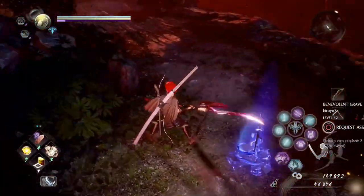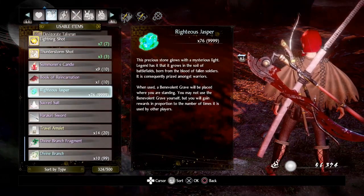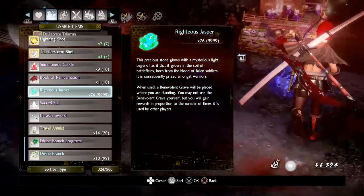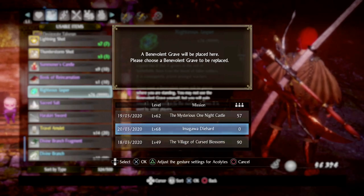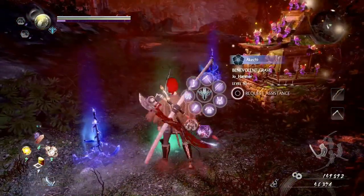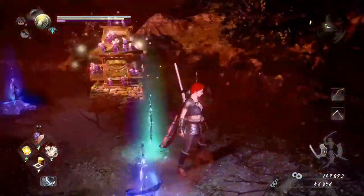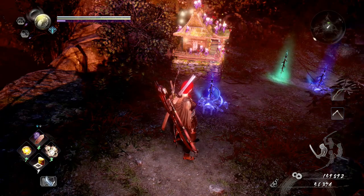When it comes to Blue Graves, the way to place those is to use an item called Righteous Jasper. You can purchase these for gold — I think it's around 800 gold — and also for Glory. You can have up to three active. Once placed, it'll just randomly appear in other people's games. It also shows a level cap based on level, which is interesting. Once placed, people can hire your Revenant and you'll get rewards for that.